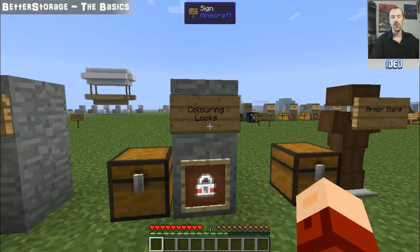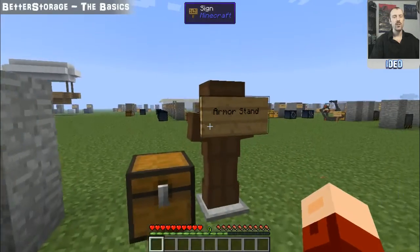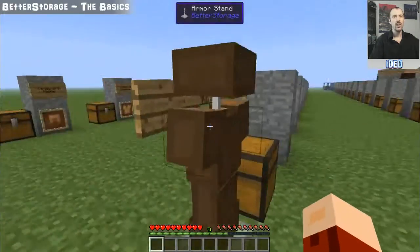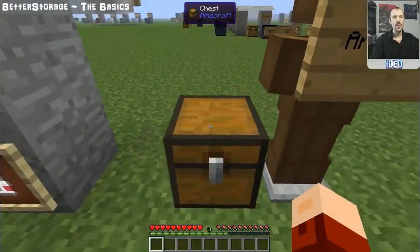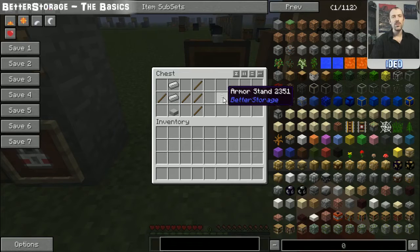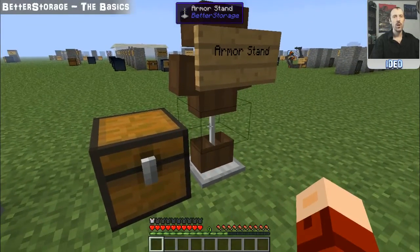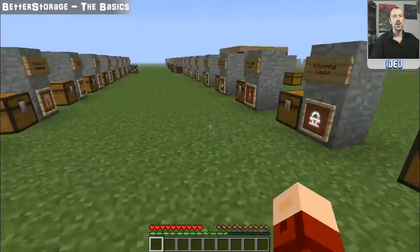Next up is the armor stand, which allows you to store your armor on it — head, chest, legs, and boots. To make one you need a stone slab at the bottom, two iron ingots above it in the middle, and a stick either side. The beneficial factor is that when you swap your armor onto it, it actually swaps which armor you're wearing. If you sneak and right click, it allows you to quickly equip or unequip the item without even needing to have armor on.